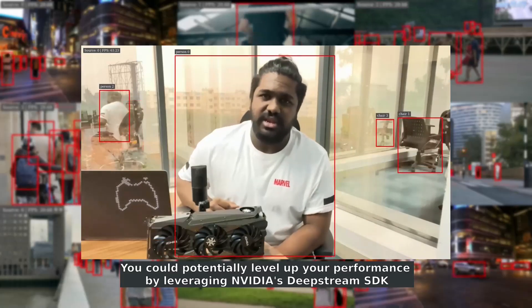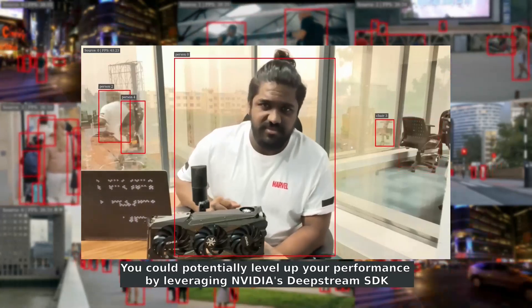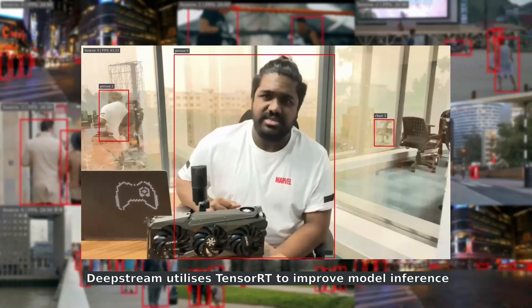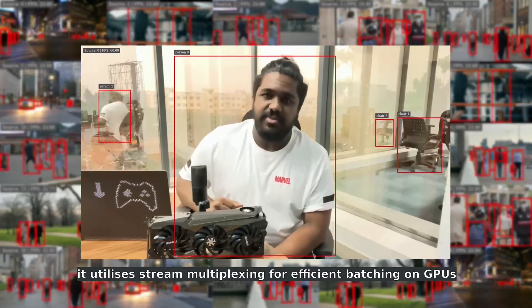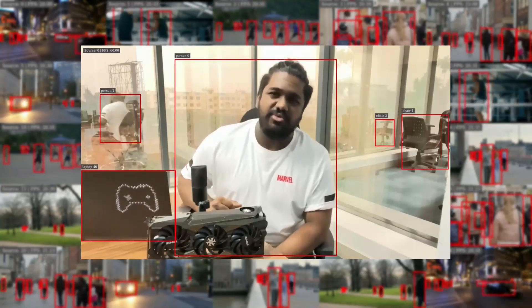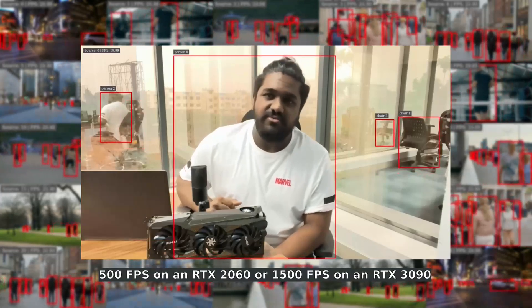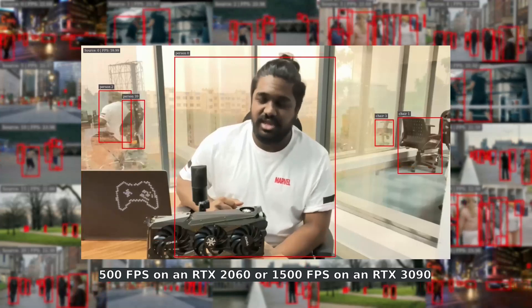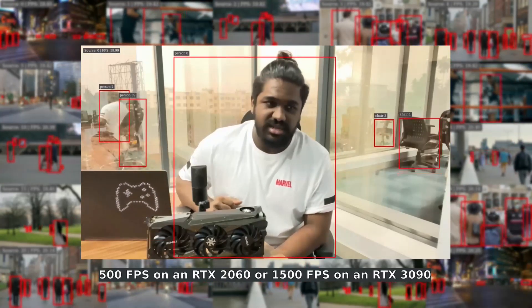You could potentially level up your performance by leveraging NVIDIA's Deepstream SDK. Deepstream utilizes TensorRT to improve model inference. It utilizes stream multiplexing for efficient batching on GPUs and provides trackers, which together can yield about 500 frames per second on an RTX 2060, or about 1500 fps on an RTX 3090.